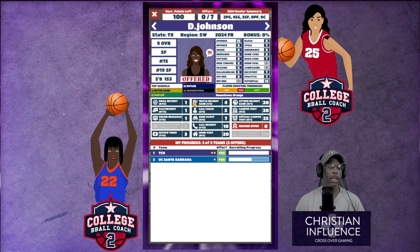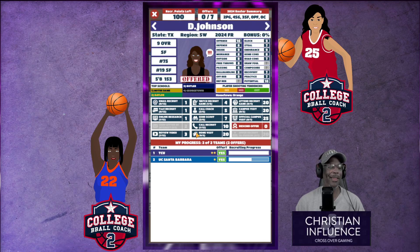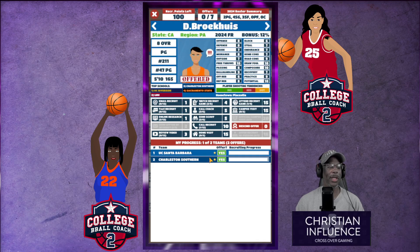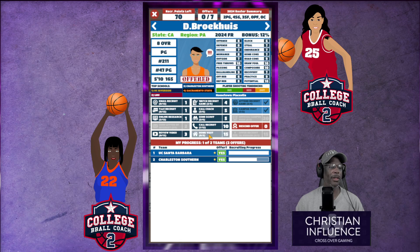Now how did TCU jump over me for D. Johnson? I don't like that. Rojelio — okay, now it's getting down to the nitty-gritty and people want their players. Now I've got to make sure we can get Rojelio, our point guard. Campus visit, attend the game, home visit, call a recruit — get out of here Charleston Southern, what are you doing? So we need Rojelio.